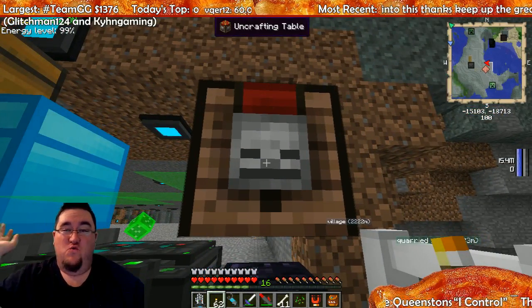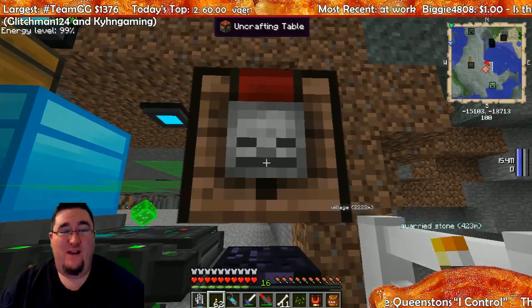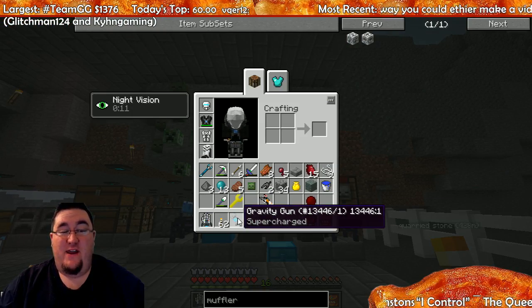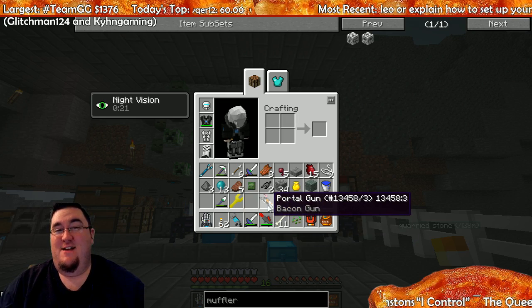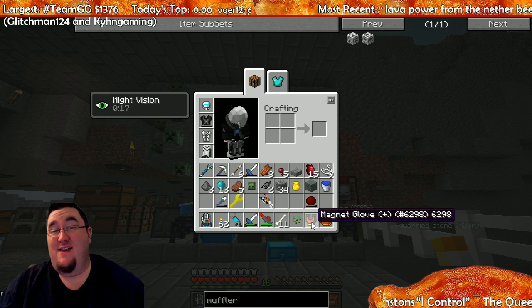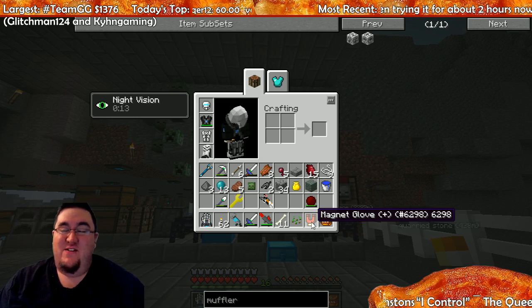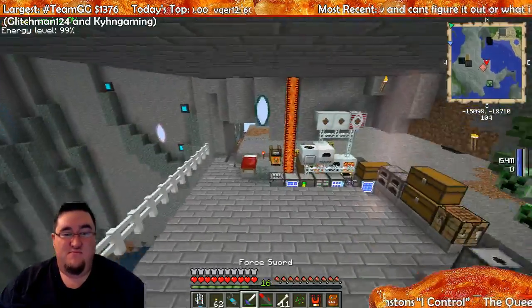Then I went to the Twilight Forest and came back after raiding through a minotaur maze. We got the stuff we need to make an uncrafting table, and with that uncrafting table we got supercharged gravity guns uncrafted to make the Bacon Gun — the Bacon Gun! And we got another one to make the magnet glove, which gives me magnet mode. So happy about that.